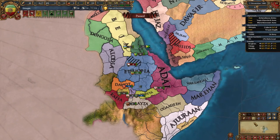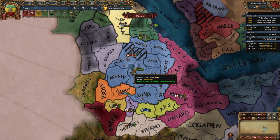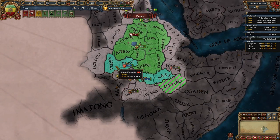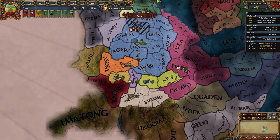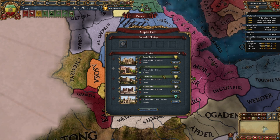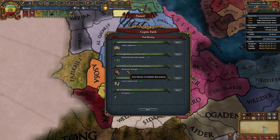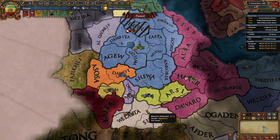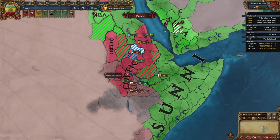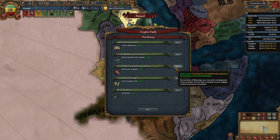We start off with some Beta Israel separatists we need to take care of quickly, which will help unlock a mission. We also start with two subjects, Damat and Hadia — one of them has a gold mine and we'll be annexing them soon. First we need to choose a blessing for our Coptic faith. There are five blessings from controlling and converting holy sites. We start with Axum. I recommend choosing 'Send Monks to Establish Monasteries' for plus 1.5 missionary strength, since we need it to convert provinces and reduce rebels early.